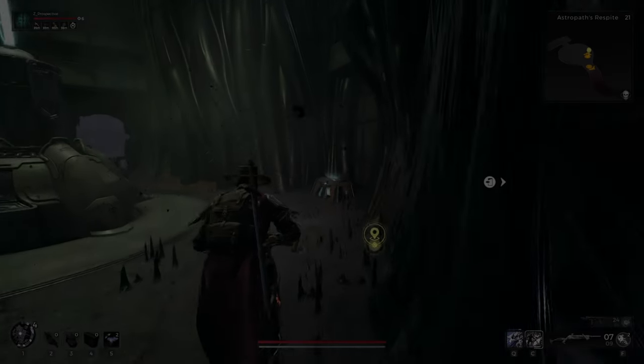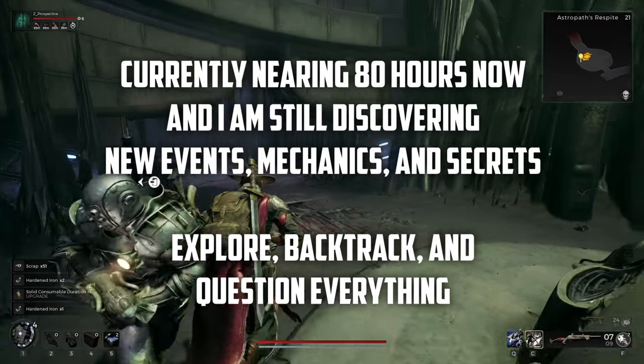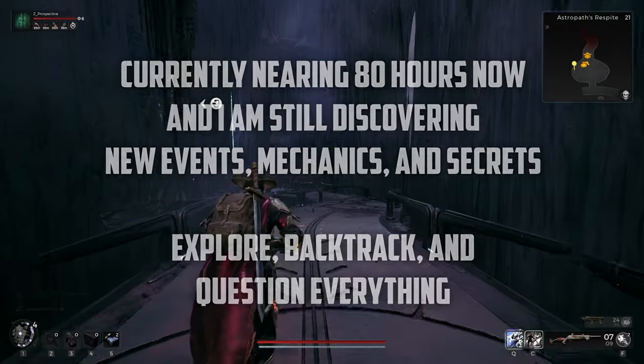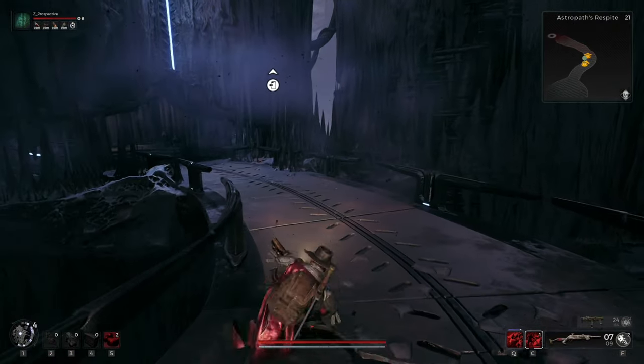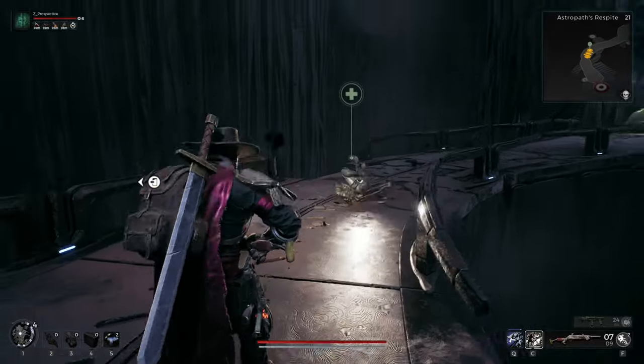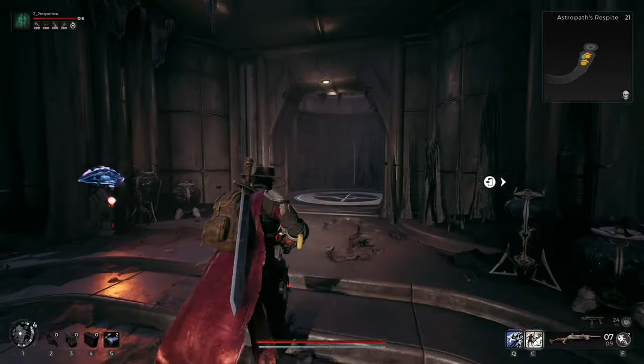That's enough to get you started in Remnant 2. If you're looking out constantly for secrets, you can discover unique classes and items that will completely change your build. Leave no stone unturned, and above all else, my biggest tip is to just have fun. Anyway, I'm going to reroll my campaign and get started on my next adventure. My name is Zen, and I hope to see you again real soon. Good luck out there.